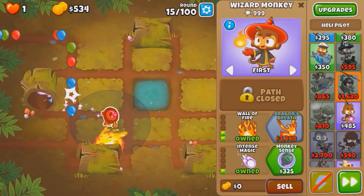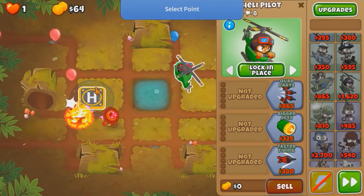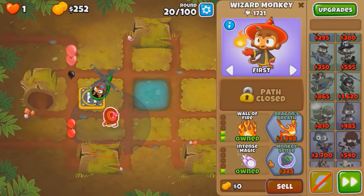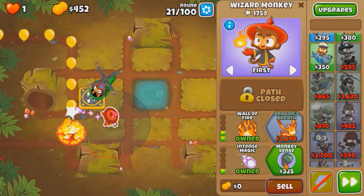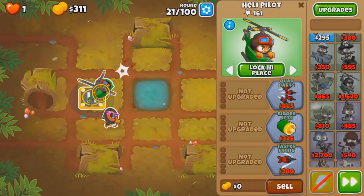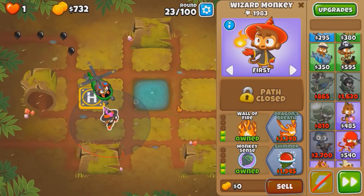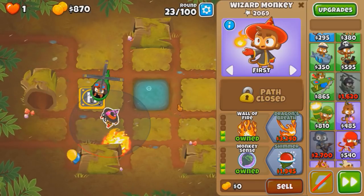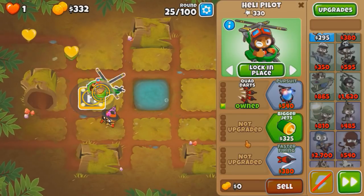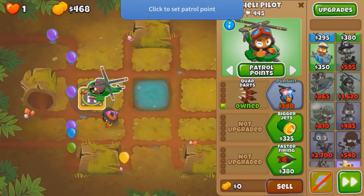I think we can afford both Monkey Tent and heli by round 25. Let's get the heli now. It doesn't matter where you place it - I'm just gonna be lazy and unlock a place in the middle here. Cause after we get this heli and camo in the sky, we should be pretty set for the next 40 or 50 rounds. The goal right now is probably to get Apache and then Apache Prime.